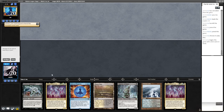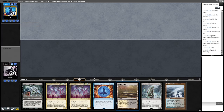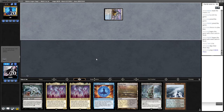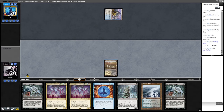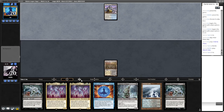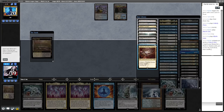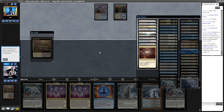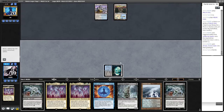This hand isn't great but we'll keep it — we need a reanimation target. Force can pitch Atraxa. The absolute nuts here would be to surveil a big thing into the graveyard. Under City Sewers — zero mana Entomb. I think we go for it in their turn.